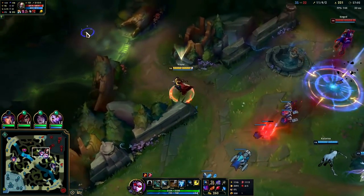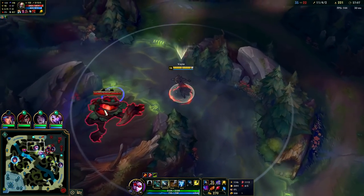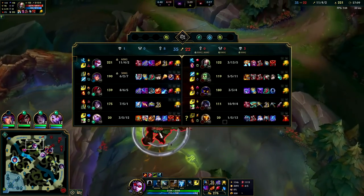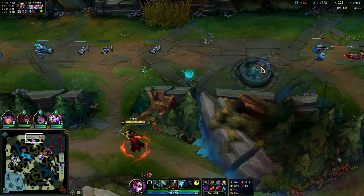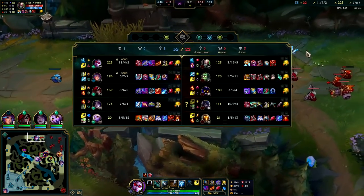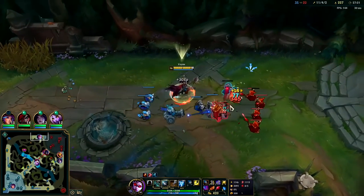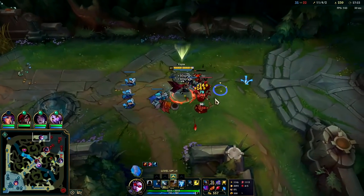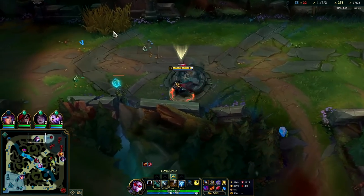They should probably split push top lane. I'm going to ping it out — we should not group against their team. Amumu R, Veigar cage, Aphelios R — that's just really bad for us. We would need an Ornn or Kog'Maw, or a Galio — something that can actually stand up to their initial burst so our backline can deal damage. Nothing on our team can do that, so I'll shove that wave back up.